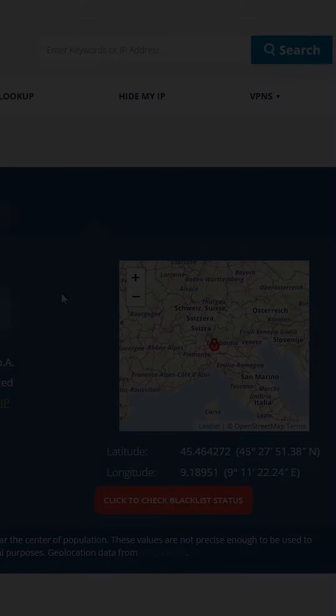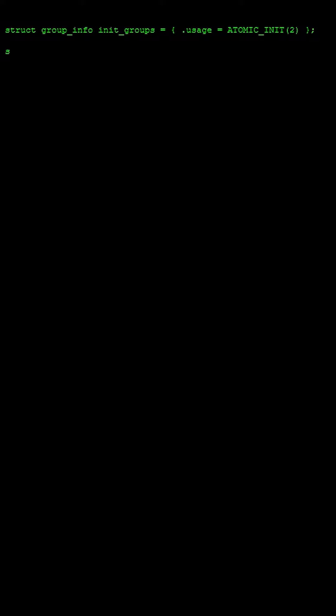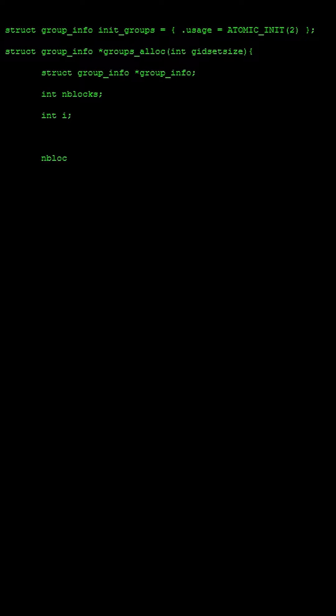When you want someone to join your server that you're hosting, you would have to send them your public IP address. The problem with sharing your public IP address is that if someone with malicious intent gets a hold of it, they can cause harm in a variety of ways. They can, for instance, find out where you live, get personal information, and they can even send a DDoS attack which will make your server lag or even shut down.